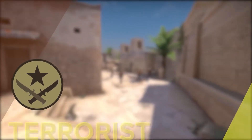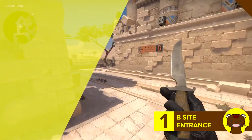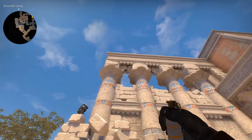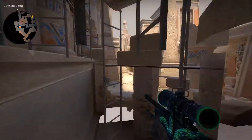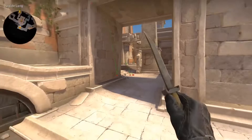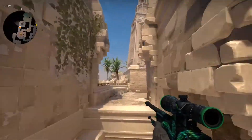Let's start with the T side. First off we have a great smoke for B entrance. Stand in this corner and aim here, just left click for a normal throw. It will land right between the wall and the middle pillar, which will block your entrance from each CT angle, but it will leave the rest of the site exposed.